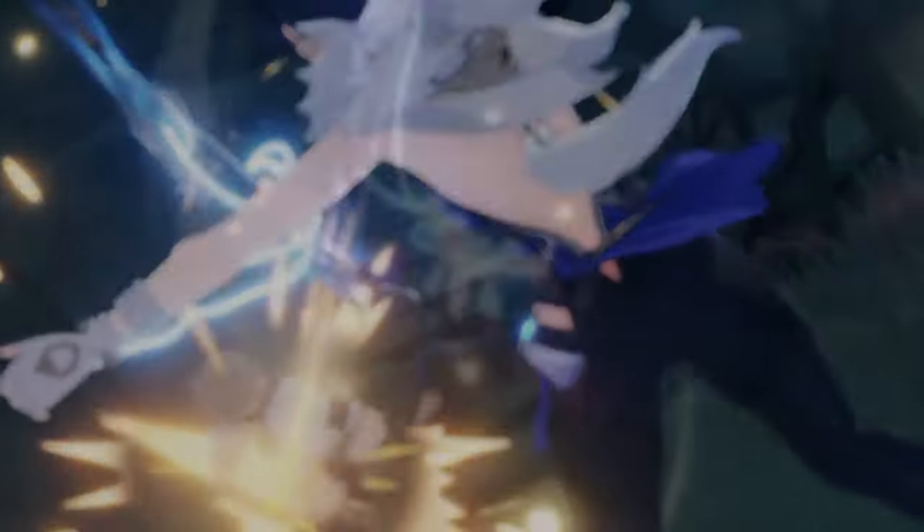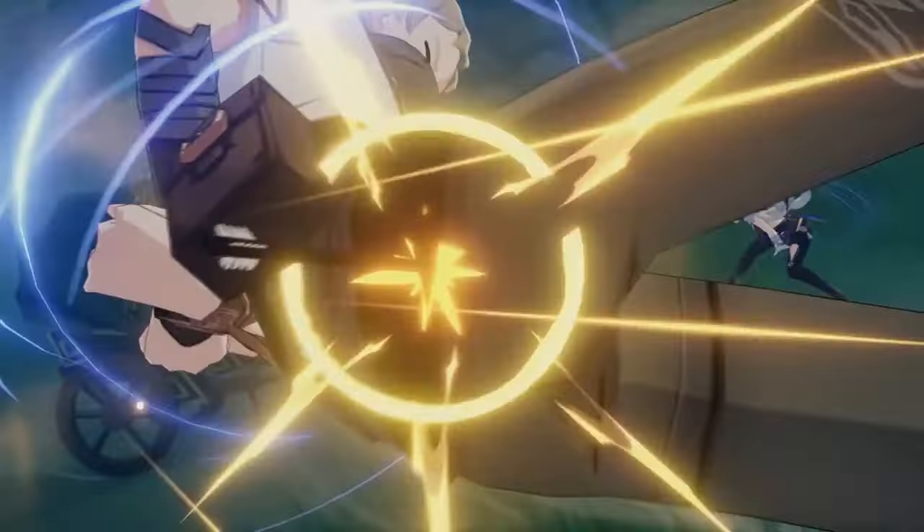Emblem increases your elemental burst damage by 25% of your energy recharge, capped at 75% elemental burst damage bonus. A lot of characters that rely heavily on their burst benefit from this set, making it one of the most resin-efficient domains to farm — since not only Raiden Shogun benefits, you can farm for other characters simultaneously.